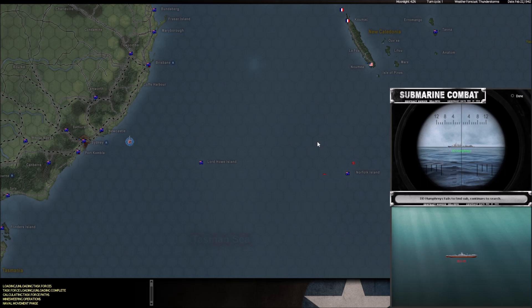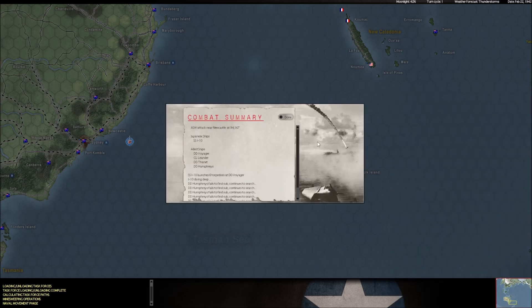The Voyager is a very good ASW sub-killer. That was a close one. The I-10 fires six torpedoes at the Voyager and misses — that's a lot of torpedoes. This task force has my damaged light cruisers from Numea that were damaged in the air attack a couple weeks ago in game time. It would have been bad if one of those had taken a hit — they would have finished him off for sure. But we dodge them, let's get out of there.